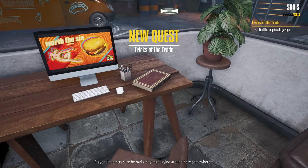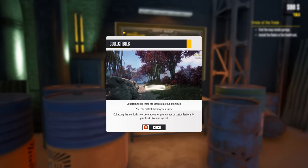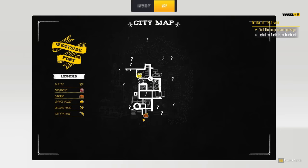I'm pretty sure he had a city map laying around here somewhere. Find the map inside the garage — this looks like a map to me, yes it is. Collectibles look like they're spread around the map and you can collect them by your truck. Here's the city map — it's not massive, or maybe it does get unlocked. Install the radio in the food truck. I have the music turned off, so keep that in mind.